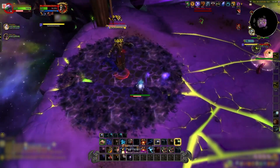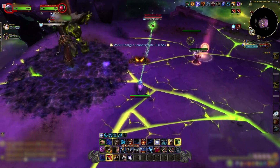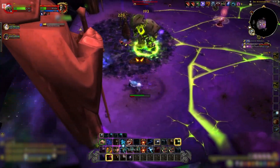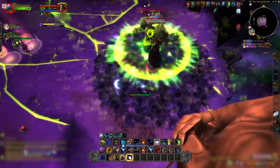As this phase progresses, Inquisitor Varys calls forth Smoldering Infernals. Dodge their attacks using Skull Bash or Wild Charge, as they can knock you off the platform. Remember, Infernals resurrect continually, so keep your focus on Varys while continuously applying Moonfire to them.